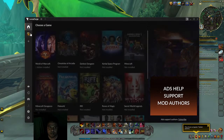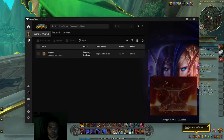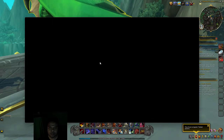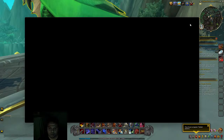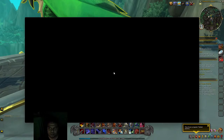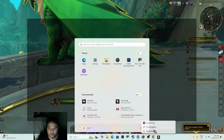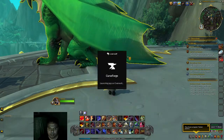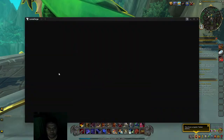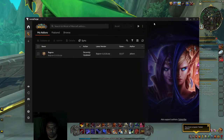Open the CurseForge app. You'll see the games listed here. If World of Warcraft is not appearing, click 'Add Game' and then scan for computer games. It was loading for me so I'll skip that — you just have to search for the game and add it. Since I already have World of Warcraft added, it's appearing right here.